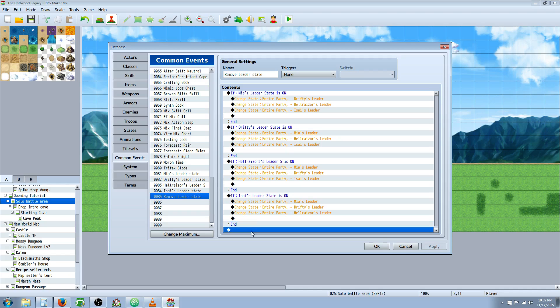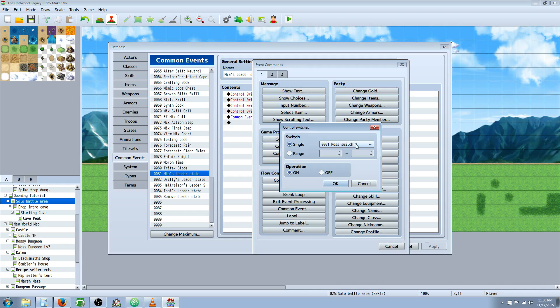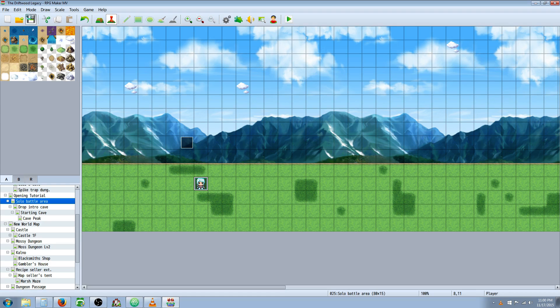When you add another character, you also need to turn off that new character's switch in all the existing common event skill calls. So for Stormy, you'd add a control switches step to turn off Stormy's switch in each existing skill event, and create a new common event for Stormy — turning on her switch and turning off all four existing switches. Hopefully that helps. Leave your comments below if you have any more questions or suggestions. Remember to like, share, and subscribe if you want more content. You guys are awesome — we'll see you in the next tutorial.